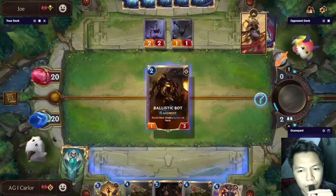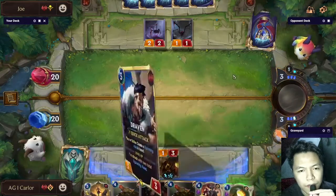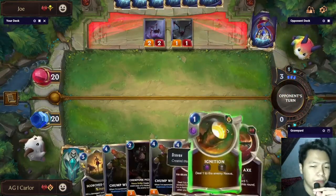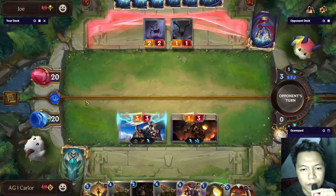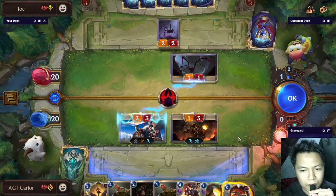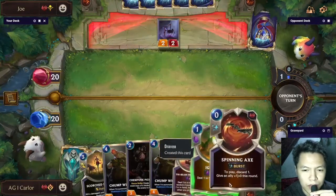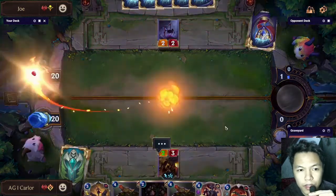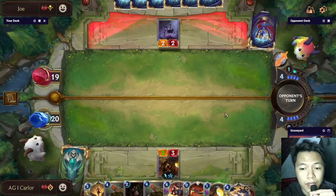We have House Spider — we can drop the Ballistic Bot. He passes next turn. A very good top deck — Draven. We can attack here because Draven has Quick Attack, and that could also give us one more discard fodder. He blocks the mini spider. I'll take this — it's an expensive play that he used Noxian Fervor on my Draven, but having one axe is already good value with Draven.